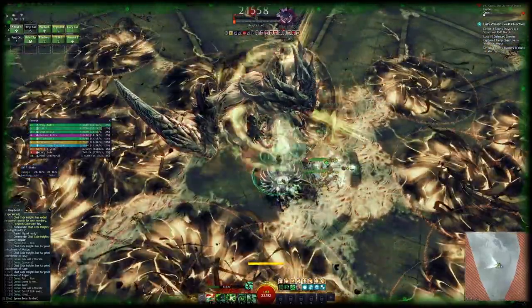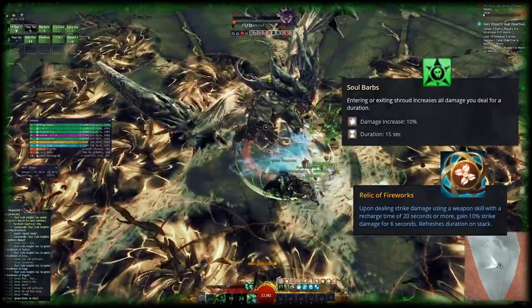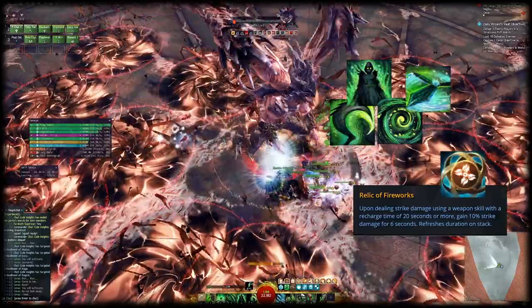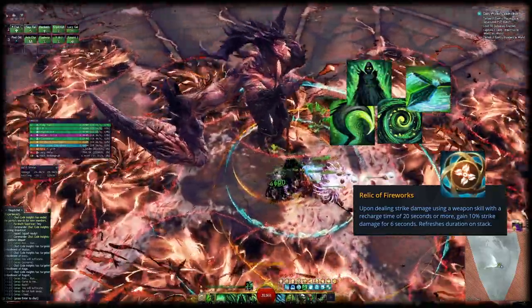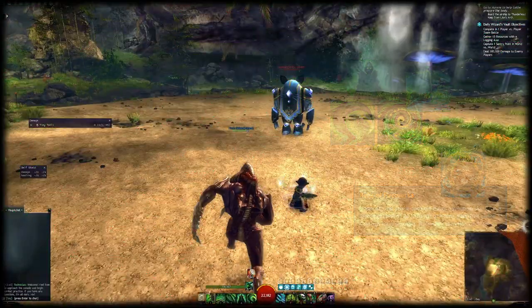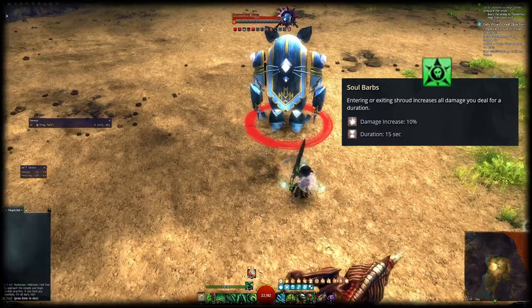We're alternating between Shroud and Greatsword to keep both Soul Barbs and the Relic of Fireworks up. Relic of Fireworks is triggered by Greatsword 4 and 5 and Shroud 4 and 5. Since the buff lasts only 6 seconds, we're spreading those skills out a little to maintain 100% uptime on it. Soul Barbs just requires you to enter and exit Shroud every 15 seconds, which is very easy to do.